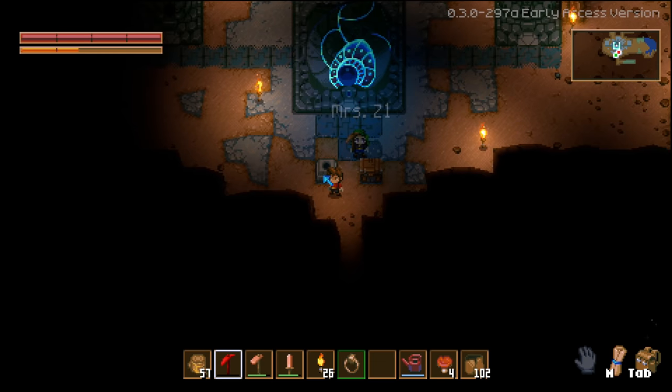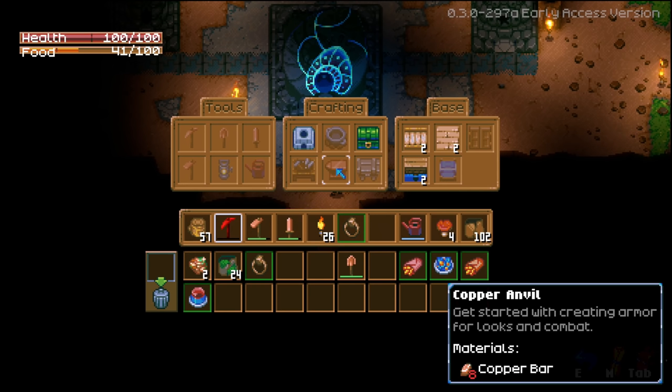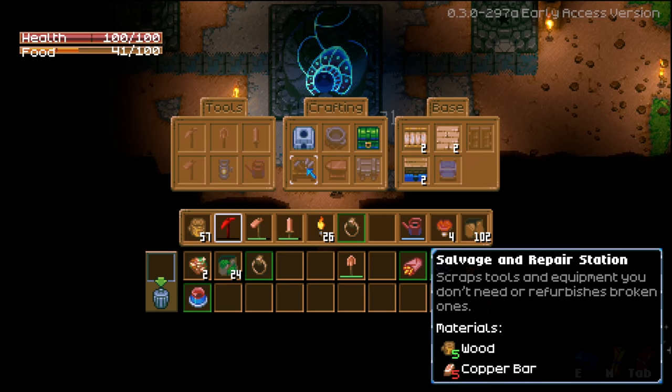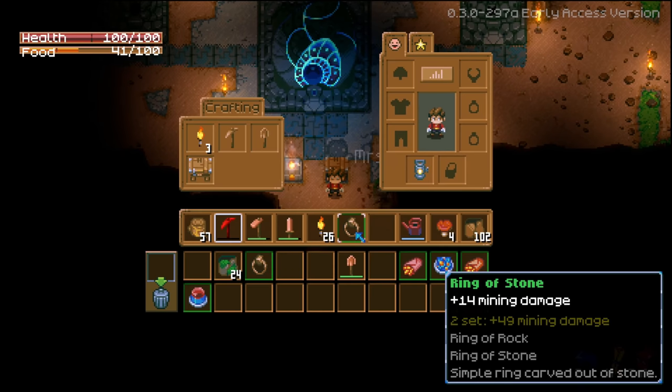Is there a repair option? We probably need the anvil. That says 'get started creating armor.' There's a tin workbench - 'a better workbench to prepare the underground world.' And a salvage and repair station - five wood and five copper bars. Hey, where did I get this ring of stone? I got a ring of stone, plus 14 mining damage!